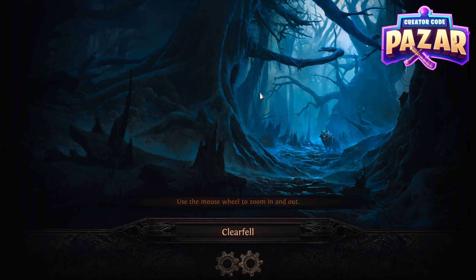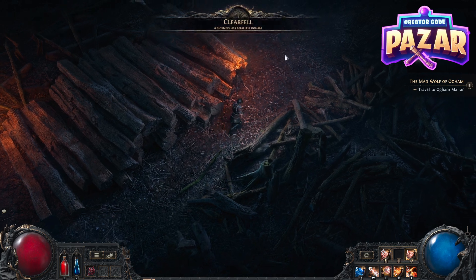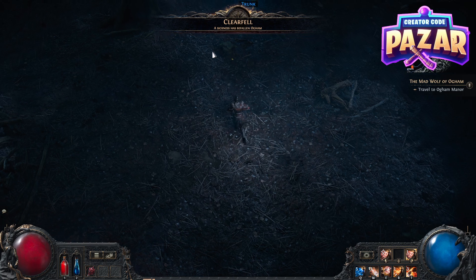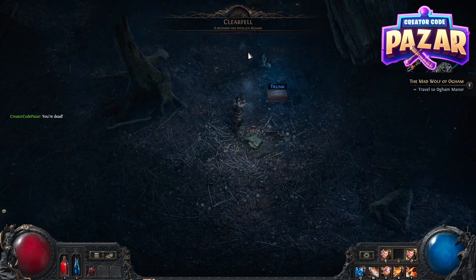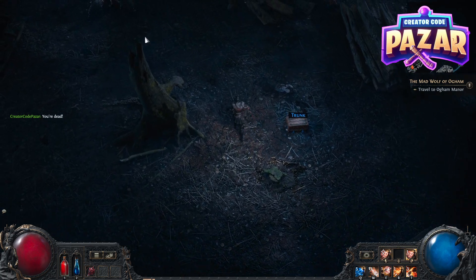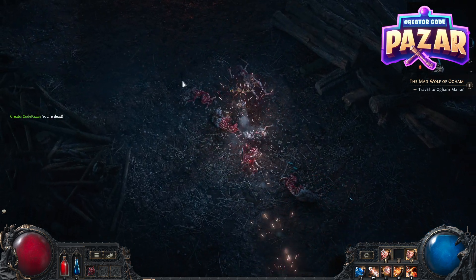Let me just go to Clearfell so I can show you guys an example of what's going on here. This is using the Path of Exile 1 point-and-click movement, not the WASD movement. Some people may still be using click-to-move. As you can see, if I'm trying to walk and I accidentally walk into an enemy, I will still be firing my weapon.